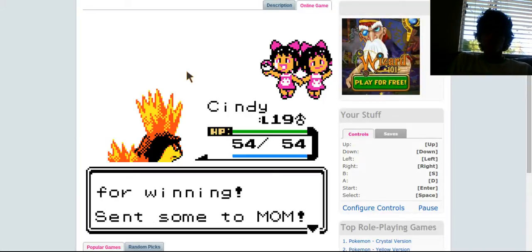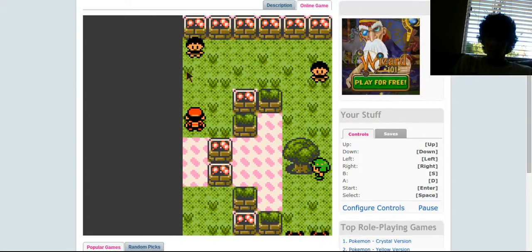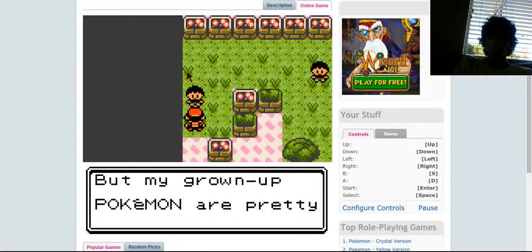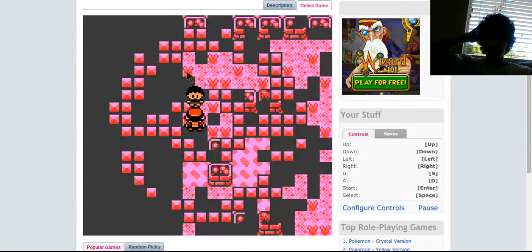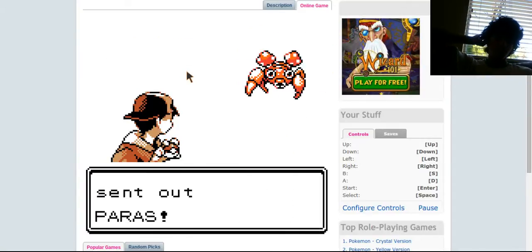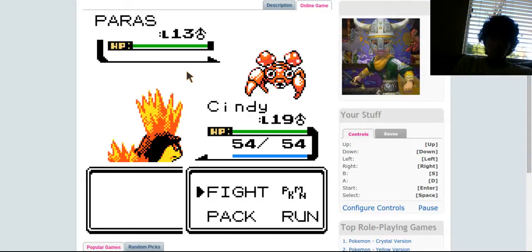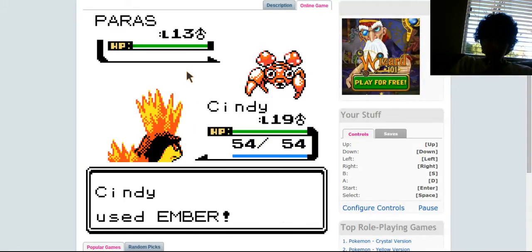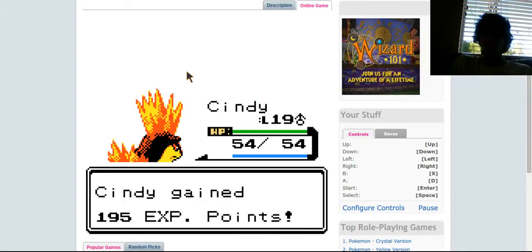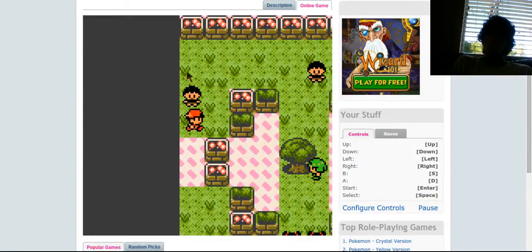I should probably get through this gym pretty quickly since I have a Fire-type Pokemon. Which way are we gonna go? I guess we'll go this way. You saved all the Slowpoke, you're mighty. Let's see who you got - Paras, level 13. One hit KO! Because Paras knows Poison Powder and I do not want my Pokemon to get poisoned in the middle of the video and have to go back to the Pokemon Center.